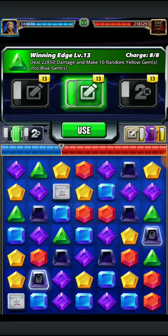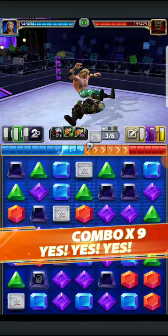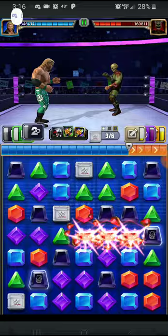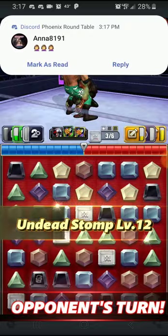He's still going to end up getting that skip turn move off, and that's fine. We're going to go ahead and hit the Winning Edge here, get some blues down, see what happens with the board. That skip turn is going to activate but we'll get our black set up and keep rocking and rolling. Got a little bit more damage down.